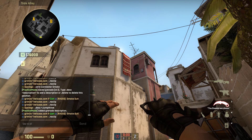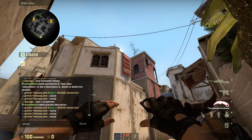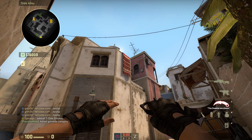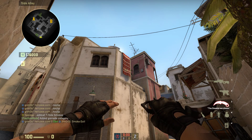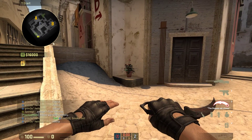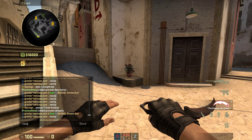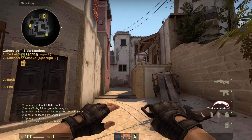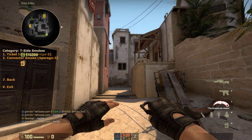Another thing you can do is add a category to it, which isn't really important but I'll show you how. You type '.addcat T side smokes'. So this grenade has been added to T side smokes. Now to show you that it worked, type .nades and as you can see, category T side smokes — and now you can see the ticket smoke I showed you earlier and the connector smoke.